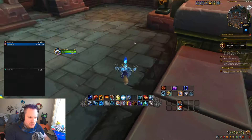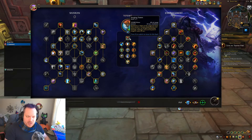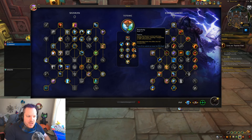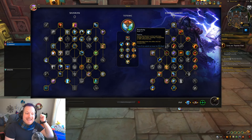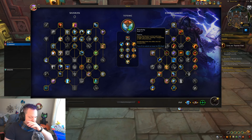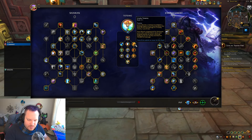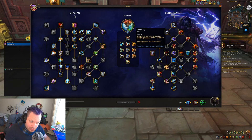There's been some massive changes to the Totemic tree, if you didn't know, and I want to explain those right now. Whirling Elements got a massive change. You're going to get a free Hot Hand from Whirling Elements, and then your Hot Hand Lava Lashes are going to proc a Sundering, which I'll show you in a minute. That's brand new. Lively Totems still summons a little Searing Bolt Totem — it doesn't do a lot of damage, it's still kind of irrelevant.